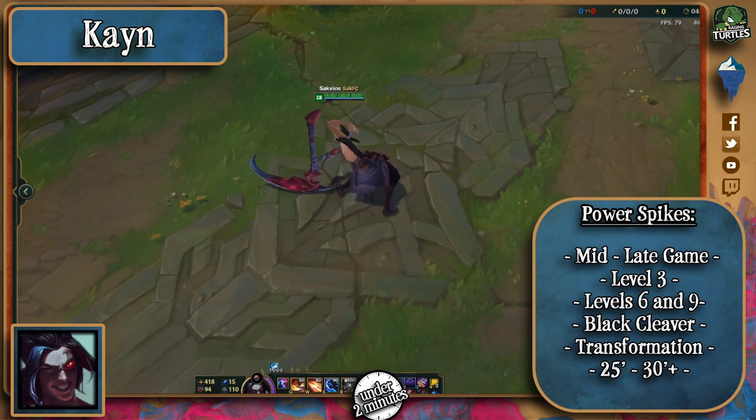Kayn has a few interesting power spikes: level three is when he'll start ganking, level six is when he'll start dealing damage, and level nine is when he'll start killing. Finishing up the jungle item and his Blade of the Ruined King is when he's at his strongest point relative to the rest of the players. His next power spike comes from the transformation. He's strongest in the mid to late game when he can delete and focus whoever he wants in any form.